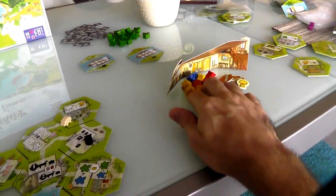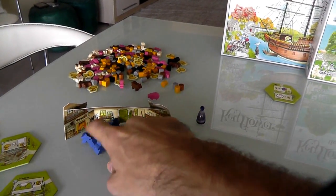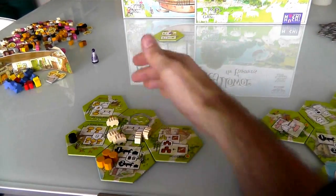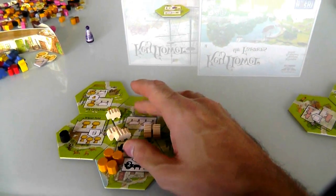Jen had a couple more workers I didn't see. So Jen's actually got a few more — ten workers. And I've got twelve. Well, I've only got two more workers than her, not that big a deal. But I've been generating more goods. More sheep definitely. Now at the end of the game, the way livestock works is every field that has at least one sheep in it scores one point. Every field that has a pig in it, which Jen is going to start generating, gets two points. And every field that has a cow in it generates three points.